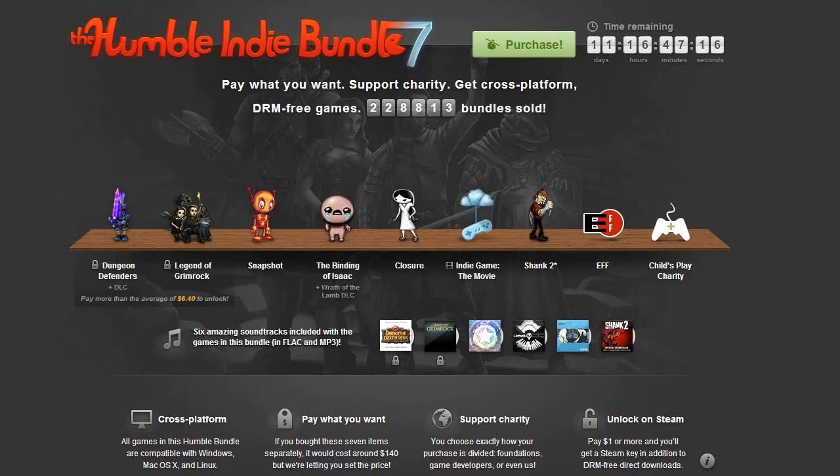Aside from that, we have Binding of Isaac, which is a roguelike game — basically a random dungeon-generated game. Top-down perspective. It also has the Wrath of the Lamb DLC. I've never really played roguelike games, so this one will be a new one on me. The Binding of Isaac has the art style of, say, Super Meat Boy. It's got some disturbing art in there, but the game does look fun. Next to that is Snapshot, which is a puzzle game featuring photographs. You basically take photographs of an item and then you can move that item to another spot on the stage. That's one that's kind of hard to really describe — you might want to go look at it on the Steam page to get an idea.